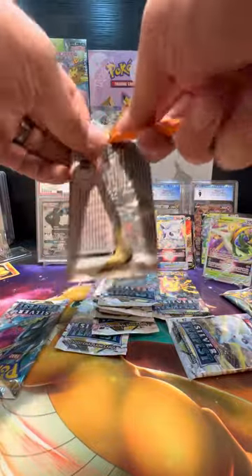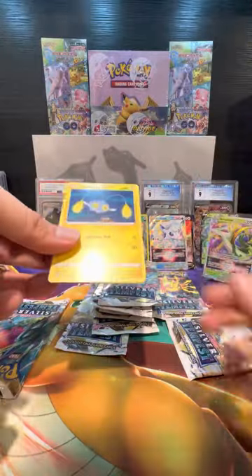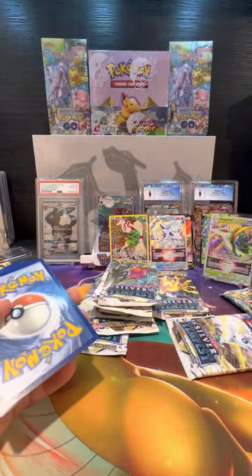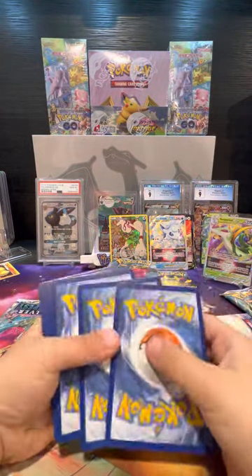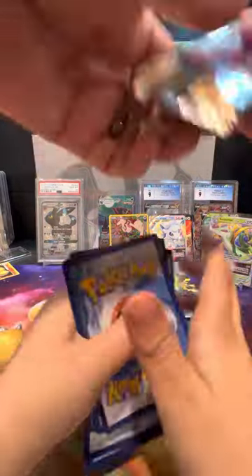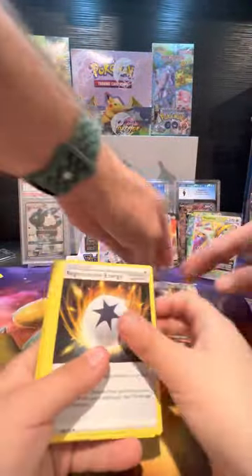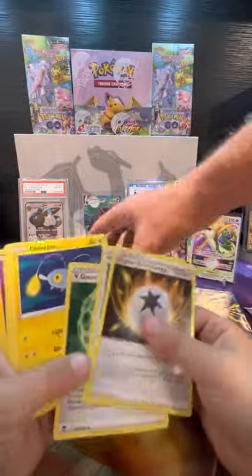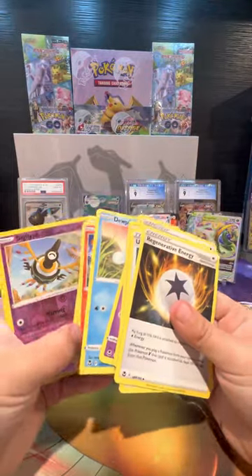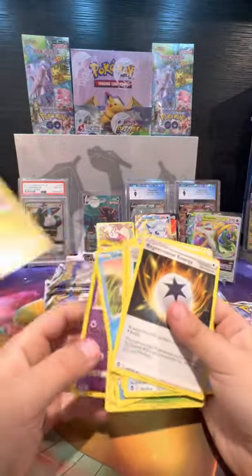I'm trying not to cut myself but cut the pack open — don't cut the cards. We have the blade really small here so we don't cut anybody. Another white code card — holy guacamole! One, two, three, four, five, six, seven, eight, nine packs. Bud, you've got three packs after this one. A Sigilyph reverse holo, and a Noivern non-holo.